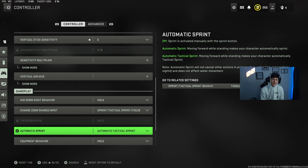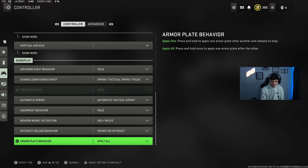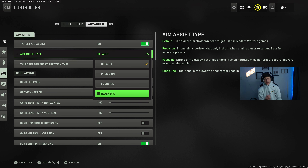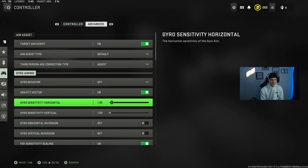Auto attack sprint isn't as huge now since there's no slide canceling, but it does help you get out of engagements right away. If you're looting somebody and you get shot, you're automatically sprinting without thinking twice. Equipment behaviors: hold. Interact and reload behavior is prioritize interact — essentially the contextual tap from Warzone 1. Armor plate behavior: apply all — you can always cancel your plate animation. Aim assist is on, set to default. Black ops aim assist had a bug making it stronger, but in my opinion the difference is minimal — likely placebo.